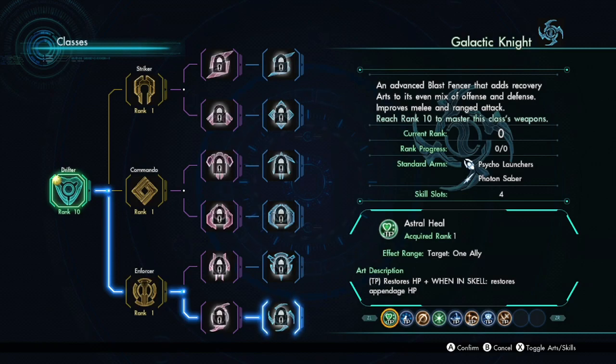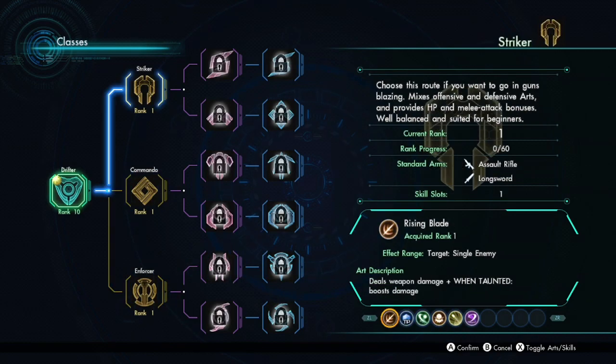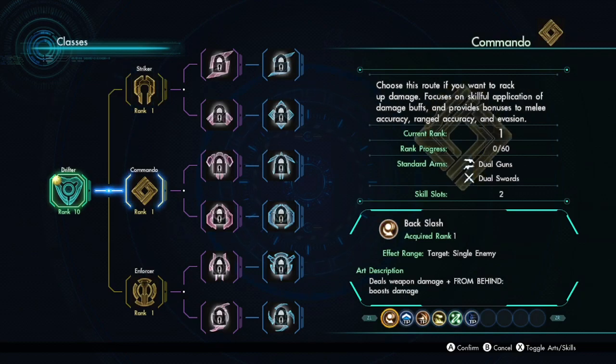I don't know if I want to immediately look towards the late game stuff, or just focus on what I see right here. If you want to go in guns blazing — mixes offensive and defensive arts and provides HP and melee attack bonuses. Well balanced and suited for beginners. Assault rifle and longsword — we use knife right now, and we do use assault rifle as well. Rising blade, defensive stance, power dive — Tornado blade sounds cool. Furious blast, Magnum edge.